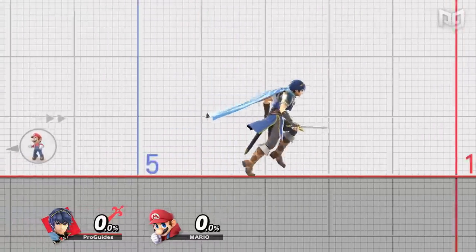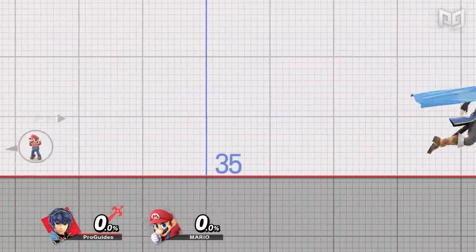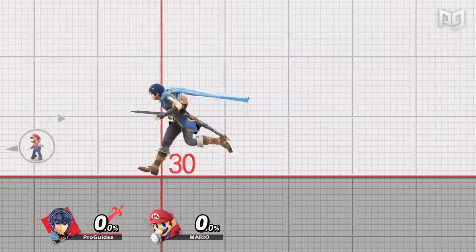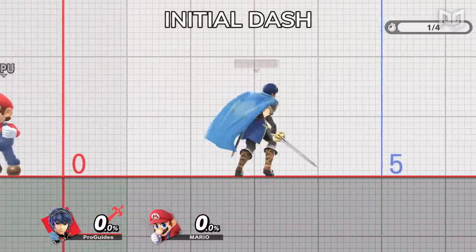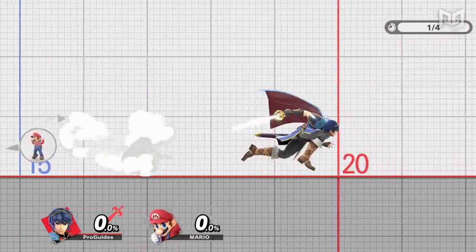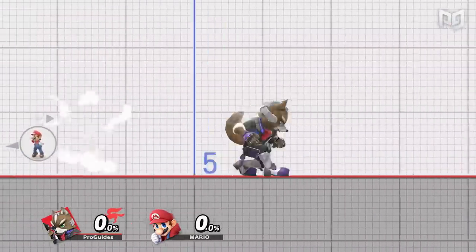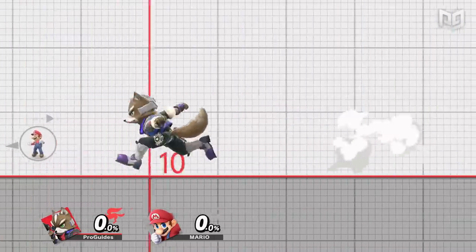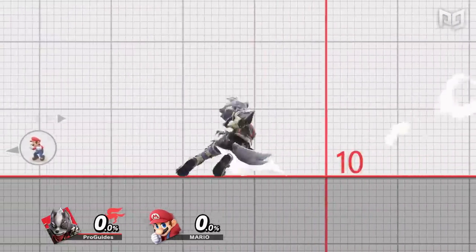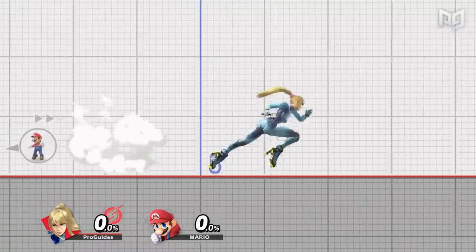Every character has their own max walk speed. Marth and Lucina are tied for the fastest walkers in the game, followed by Fox and Greninja. Initial dash is the window you enter before running, which becomes a foxtrot if you don't keep holding the stick. Initial dash speeds are usually similar to their corresponding run speeds for each character, but this isn't always the case.